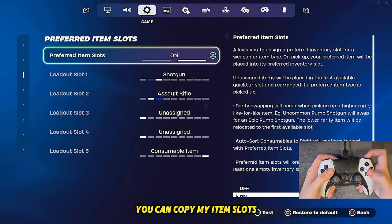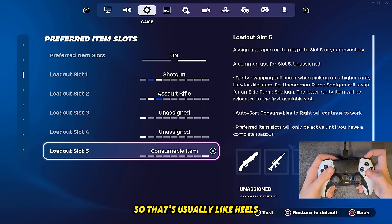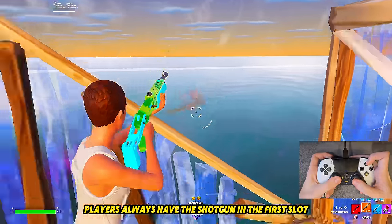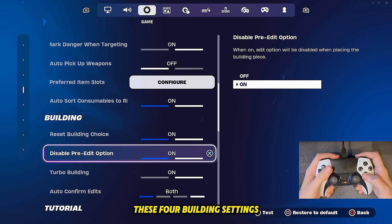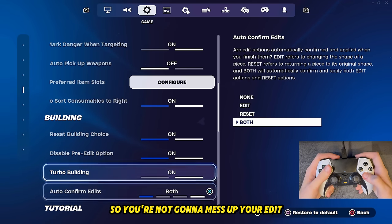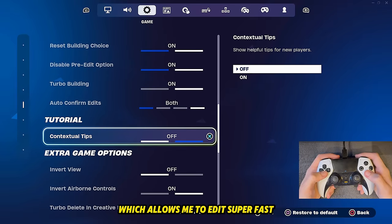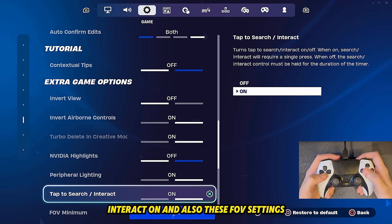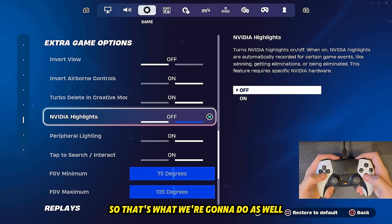For my preferred item slots: shotgun in the first slot, AR in the second, third and fourth unassigned, and fifth slot is the consumable — usually heals. You always want your shotgun in the first slot so you can pull it out faster after building. Auto sort consumables to the right I have on. These four building settings are very important — you want the first three on. Disable pre-edit option so you don't mess up your edits. Turbo building on, and reset building choice on. Auto confirm edits I have on both, which allows me to edit super fast. Also make sure tab to search interact is on. For FOV settings, put them as max as you can — that's 75 and 105 degrees. All the pros have it on max.